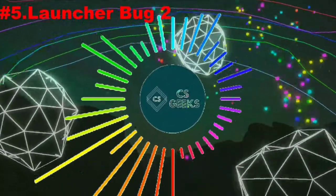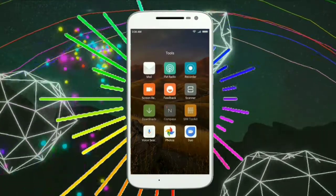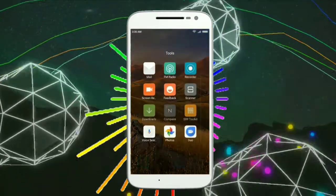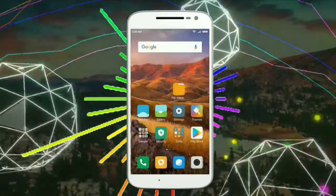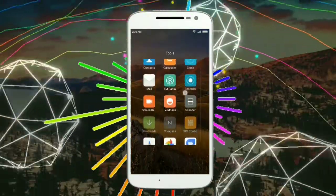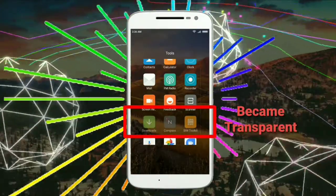Here is the next one — it is also a bug from the launcher. Just open the folder and scroll up quickly, and the opacity of the applications in the fourth row will become lower. There is a condition: the folder must contain enough apps so that it can be scrolled up and down.